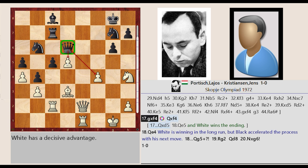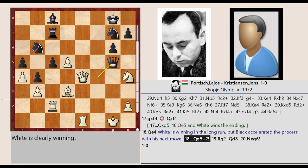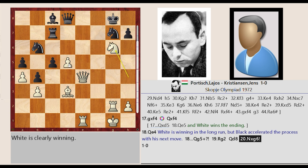G3 captures F4. Queen D6 takes on F4. Queen E2-E4. White is winning in the long run, but black accelerated the process with his next move. Queen F4-G5. Rook C2-G2. Queen G5-D8. Knight H4 captures G6.